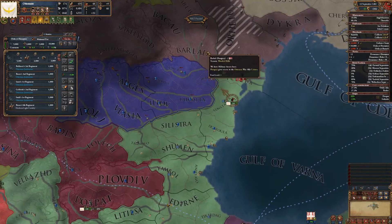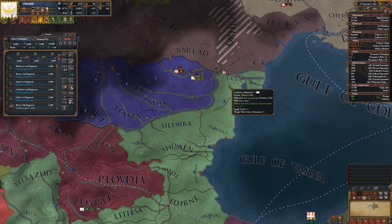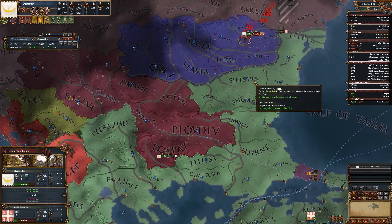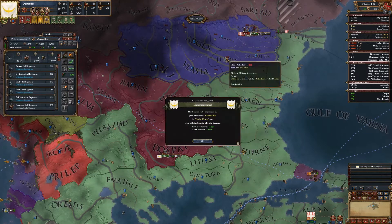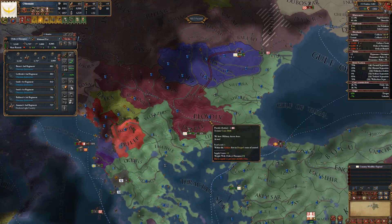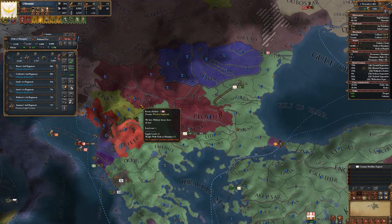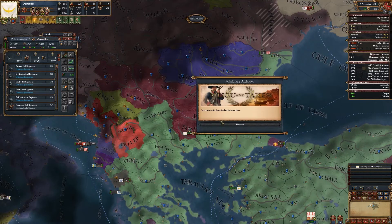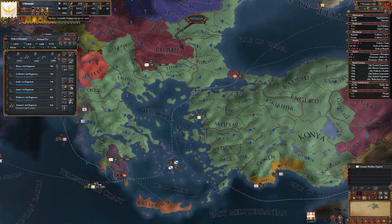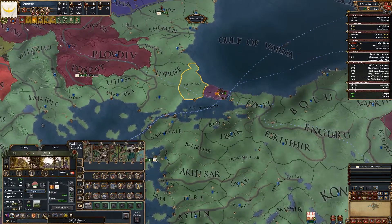Where are you guys going? I'll hunt you down. Let's move these guys over here. I'll take this fort and move these troops over here. Our missionaries have finished their activities. I feel like I didn't lose missionaries — I don't remember where I sent them, it's been a couple days.